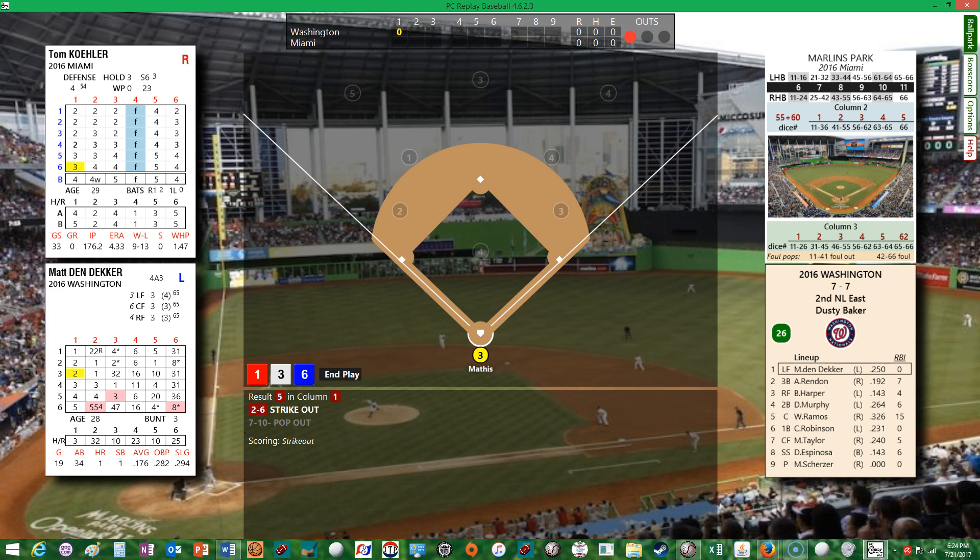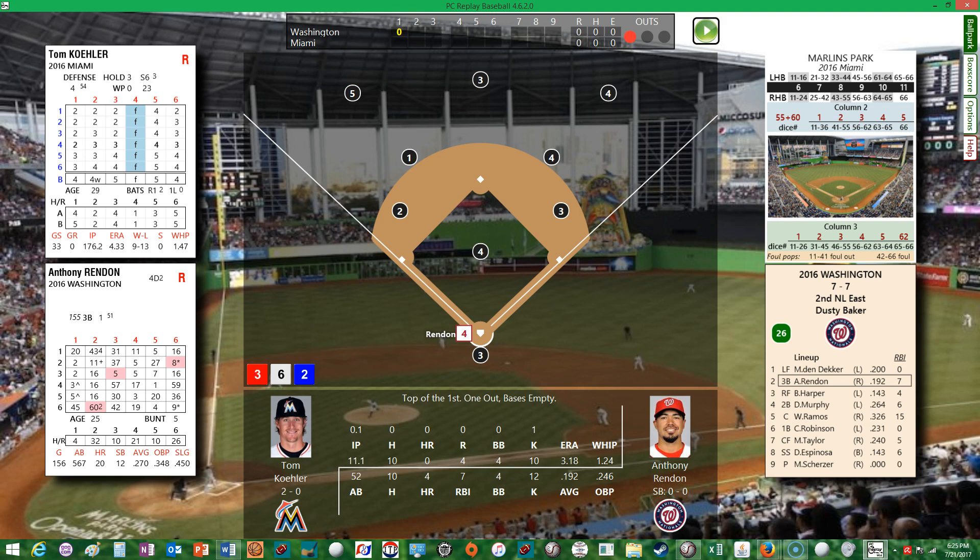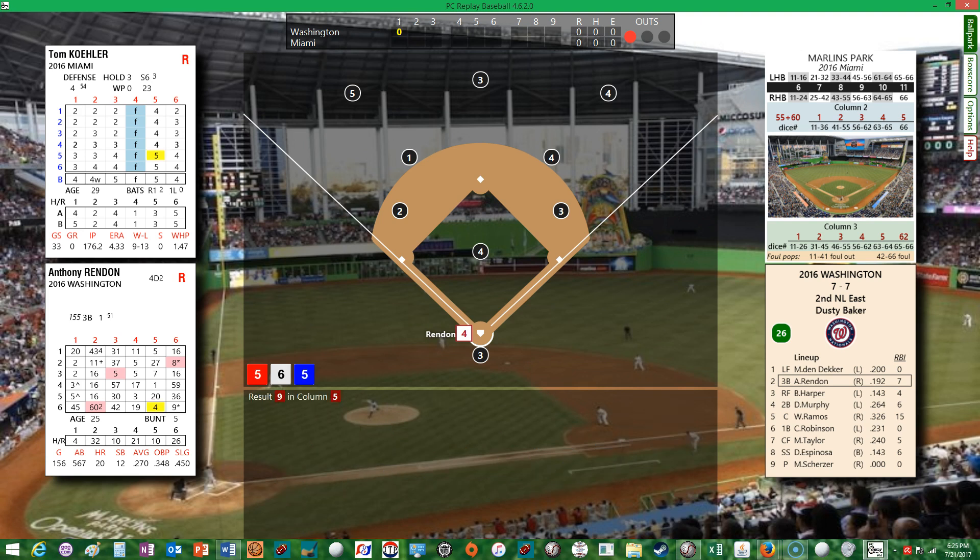VanDekker leads off and strikes out. That's how we'll begin the game. Next up is Anthony Rendon, hitting .192 with four home runs and seven RBIs, four walks and 12 strikeouts. He draws a one-out walk.